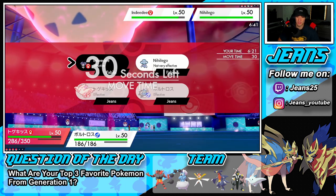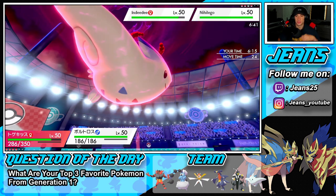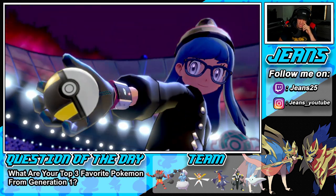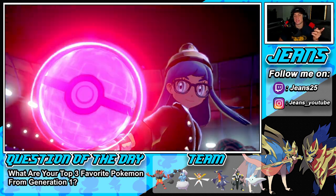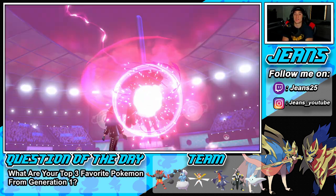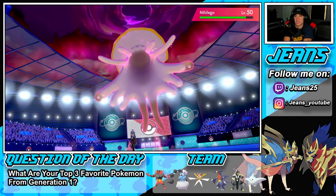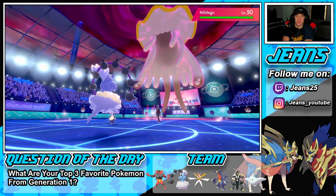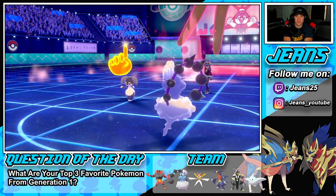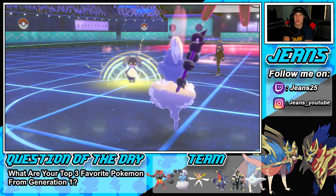I'm going to Eerie Impulse on this Nihilego, hopefully he doesn't Follow Me this turn. I think he's just going to Dynamax there. Now that he Dynamaxes, if he doesn't go for Follow Me we should be sitting pretty. I don't see him wasting a turn since nothing's very effective. I think he might Helping Hand — then I get off big damage and start Eerie Impulse. I know for a fact he'll have special attackers. Helping Hand... what are you doing? Hopefully I can take out Indeedee.